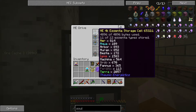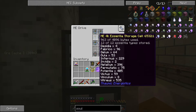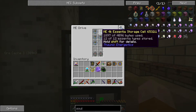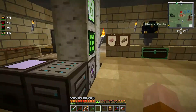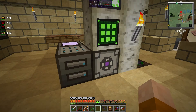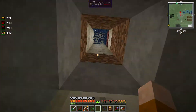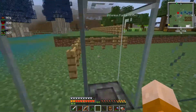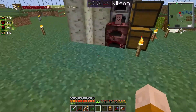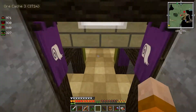Yeah, this one is full — that's why it stopped, it doesn't have anywhere to place it. I'm going to have to upgrade that. In our next episode I'm going to try to explain my ME system, how the channels work, and all the stuff we're gonna do — including auto crafting. We'll probably do that next episode. I'm going the wrong way — let's grab our stuff.